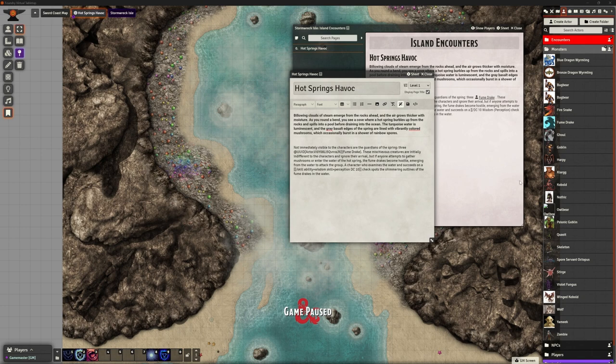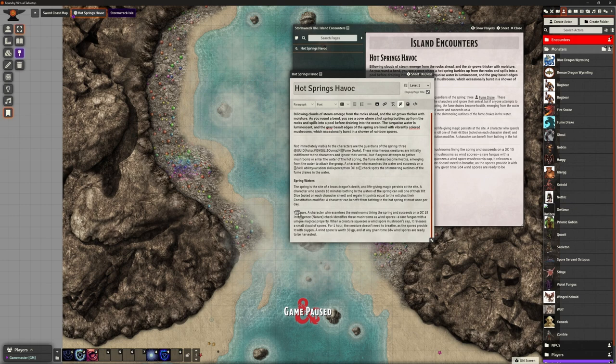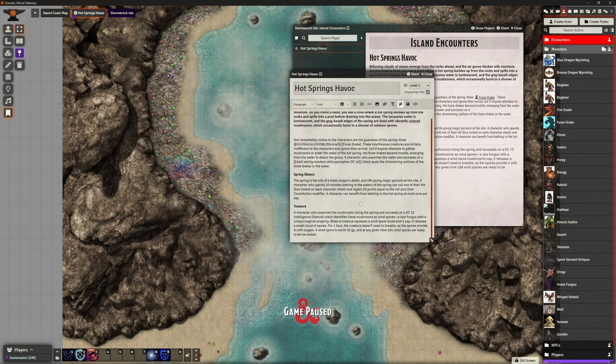For those who didn't watch previous videos, you can see we can add skill checks right in there, nice and simple. Spring waters: spend 10 minutes bathing and roll one hit die to get some healing - quite generous, because if your party has any brains they'll be coming back every encounter for a free rest. Somebody's going to try to bottle it; I'd suggest it's the act of bathing rather than drinking the water that helps, so they can't take it with them unless they get really clever.